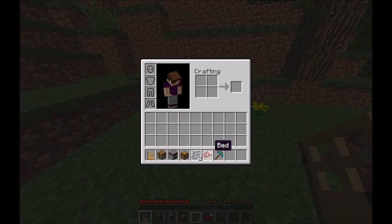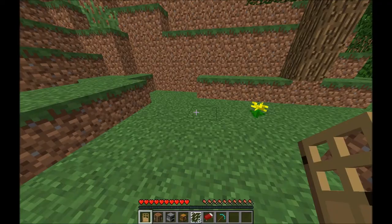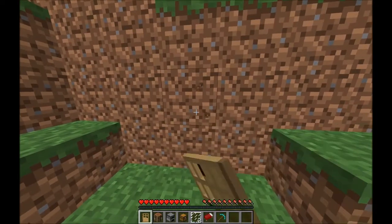furnace, one chest, two glass panes — you don't need these, these are optional, but in my opinion it makes it look way better — one bed, and a pickaxe. I'm using a diamond one because it gets the job done faster.